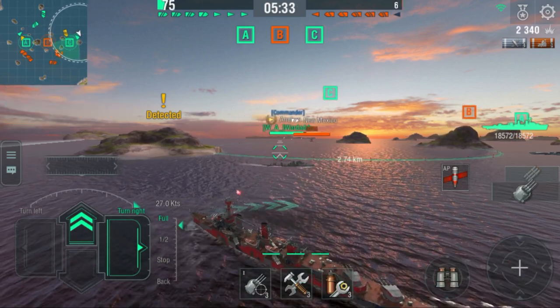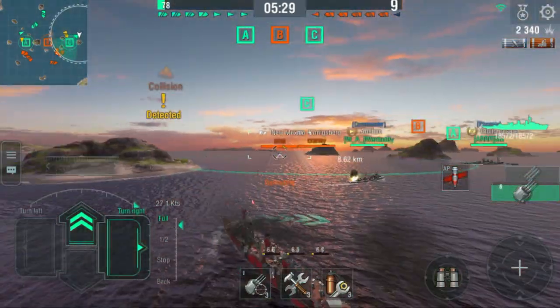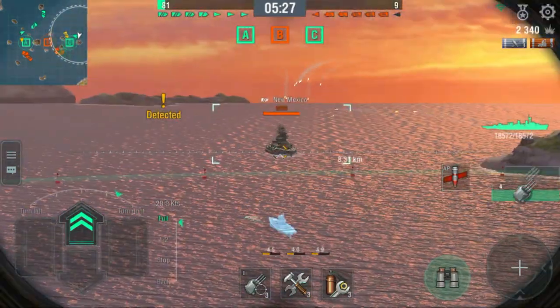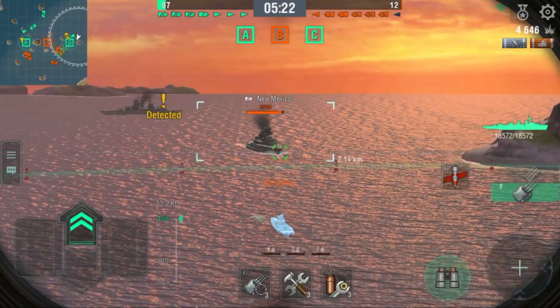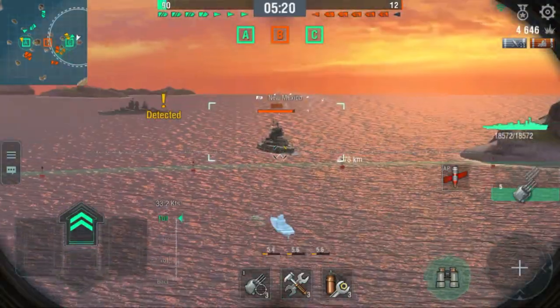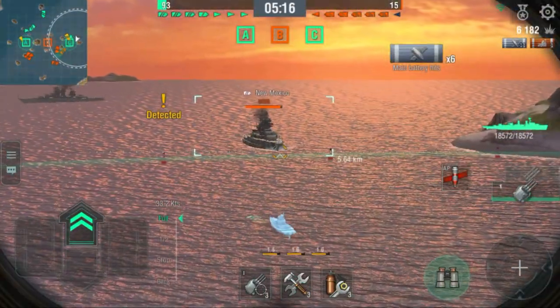I mean, if you're alone and can rush him, yes — but next customer: a New Mexico, the top-tier battleship. It's a very dangerous target for the Königsberg, being an extremely lightly armored cruiser, but the German 150mm armor piercing is very good, especially if you can land it into the superstructure or the bow section of the New Mexico.